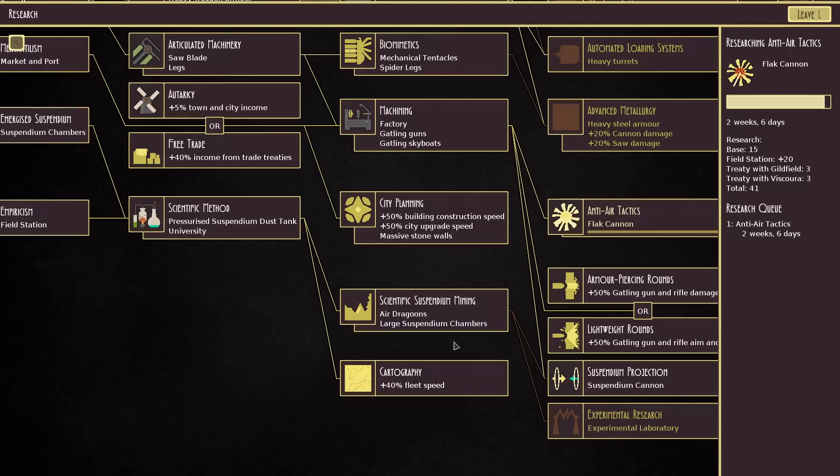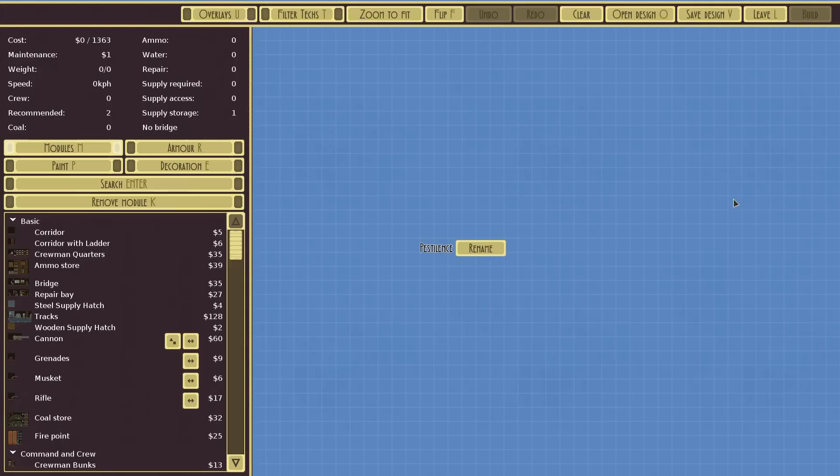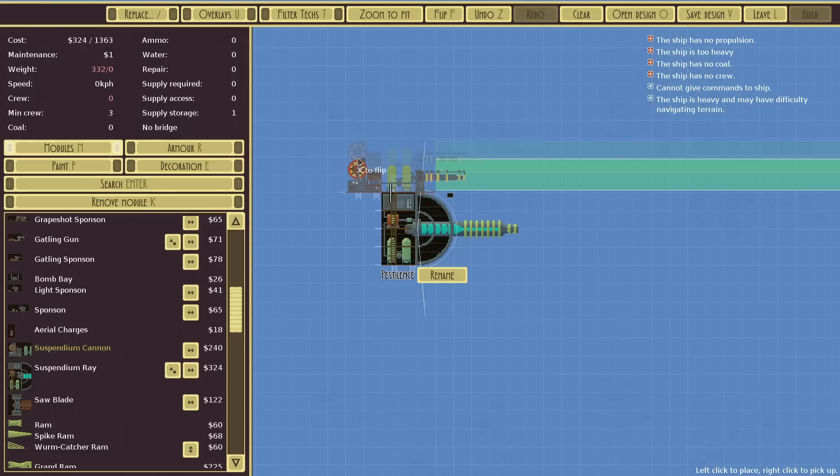Plus three reputation and technology: suspendium projection. What is that? The suspendium cannon — I can't remember if that's good or not, but I'm really curious. Let's look at our weapons — we've just got access to a pretty late-game weapon out of nowhere. That's what they were using! That looks cool. So that's two really cool weapons.